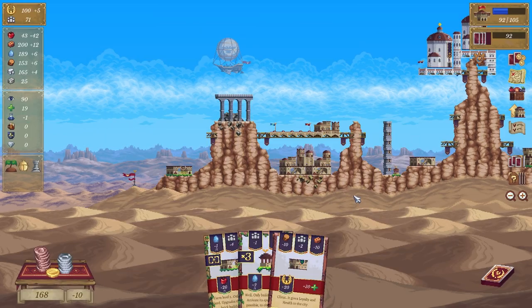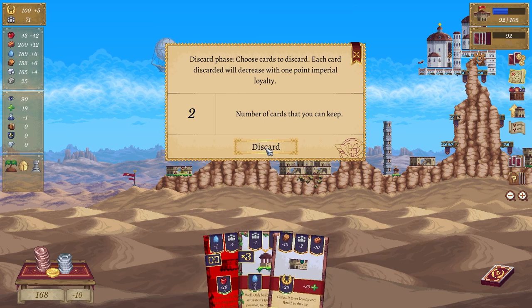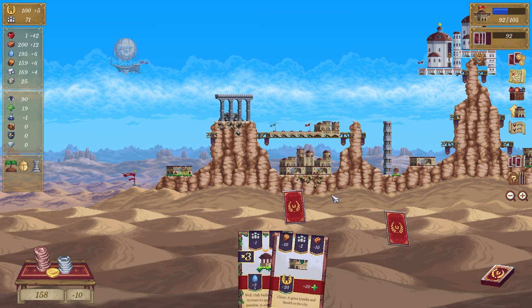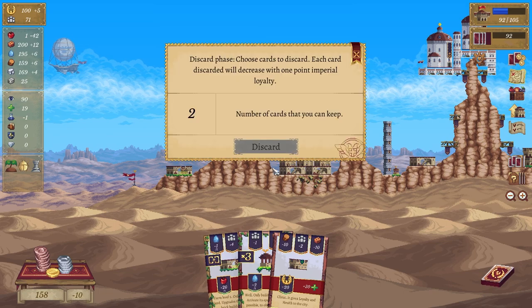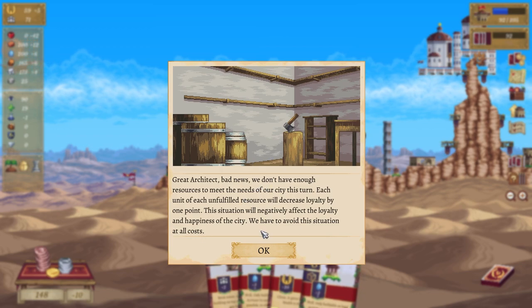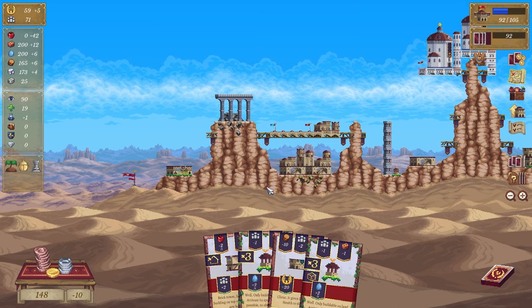We are doing quite well but I don't know if I'm going to get to 105. Let's discard the farm. We don't have enough resources — oh poop. What happened to all the coins? That sounds like a good time to cut this episode.